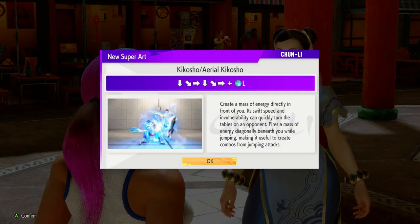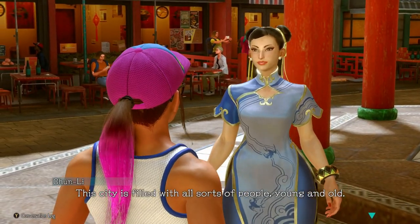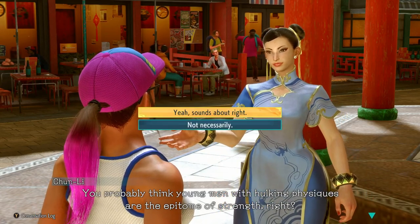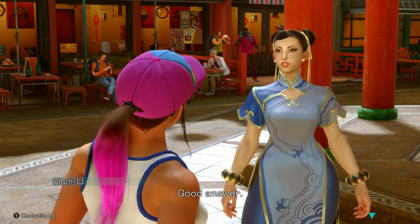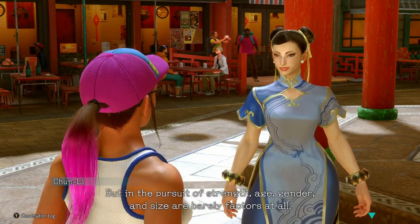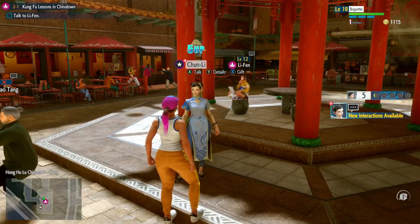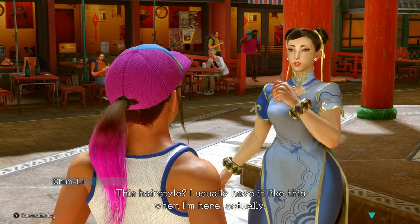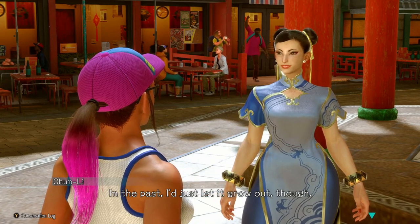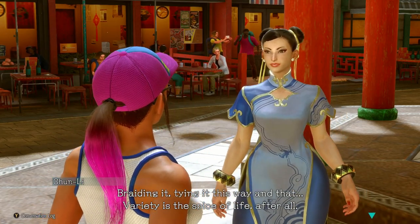We will be looking at all of the dialogue we unlock for the masters each time you level their style up or level their bond up — you get some more dialogue to speak with them about. It's a very close range blast, so it's good for comboing into close range punches. Luke is asking what we think the perfect picture of strength is — we don't necessarily think it's just a hulking man with huge rippling muscles. Three Street Fighter characters — that's a laugh.